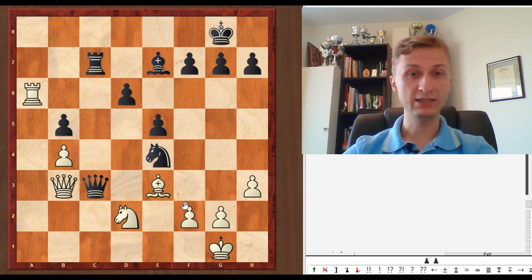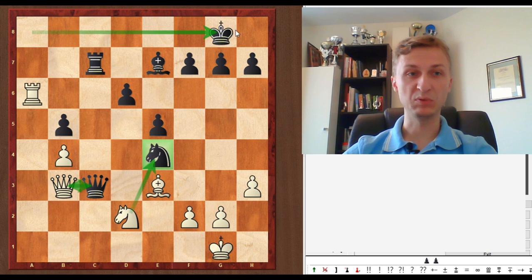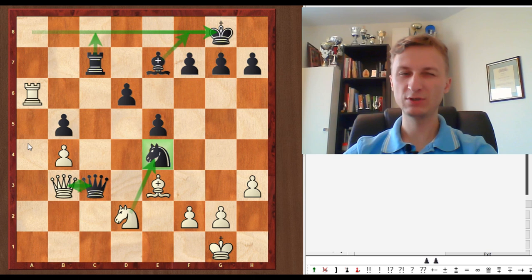So what is happening in this position? White is two pawns down. The queens are attacking each other. The knight is undefended. What else is wrong with Black's position? Since it's White to move, it makes sense to look around what is wrong with Black's position. The knight is undefended. There's a possibility to give a check. And a back rank problem, which doesn't seem too dangerous — because there's Rc8, Bf8 moves.